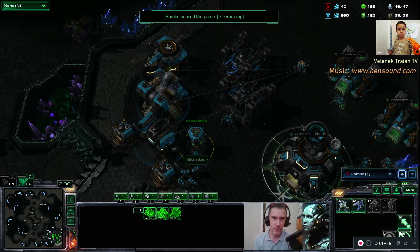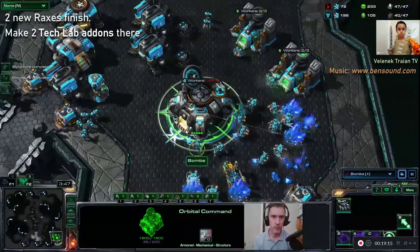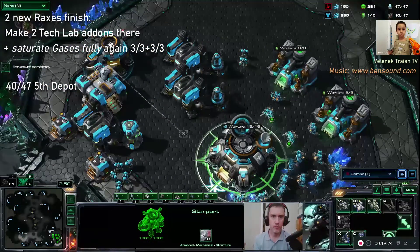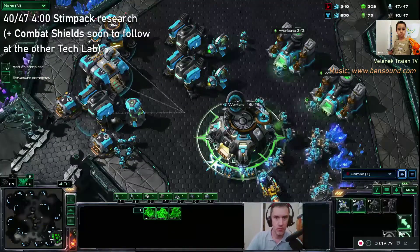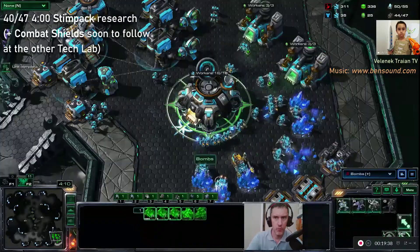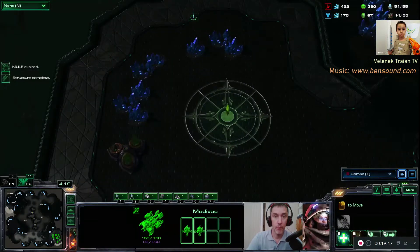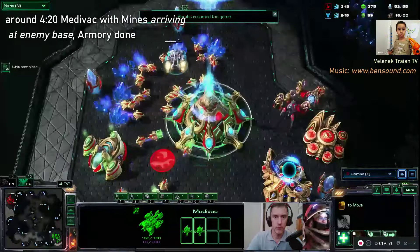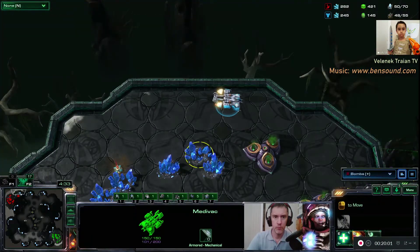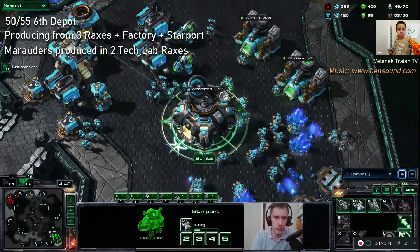I will supervise. Now, what we're going to do is back at the Barracks and Factory, we're going to put workers back on the Gas, because minerals now are not as important — Gas becomes a little more important. And then we're going to start making Stim Pack and Combat Shield. We're dropping now — you can see my Armory just got done. Around 4:20 is where you should hit. You make a Widow Mine drop on their main, another one on their expansion. And back at the base, we just keep making Marauders, Marines, Widow Mines, and Medivacs.